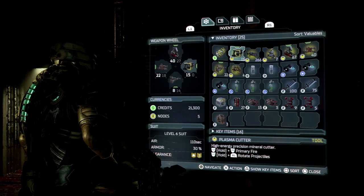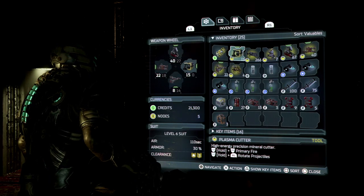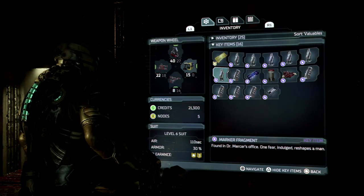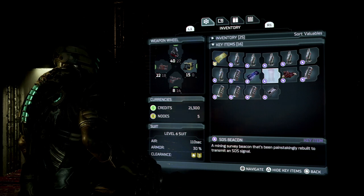There are a couple of new features too. Weapons now show how much ammo they currently have, you can still find key items by expanding the key item drop-down section, and you can sort inventory items by category, allowing you to find specific items significantly faster.